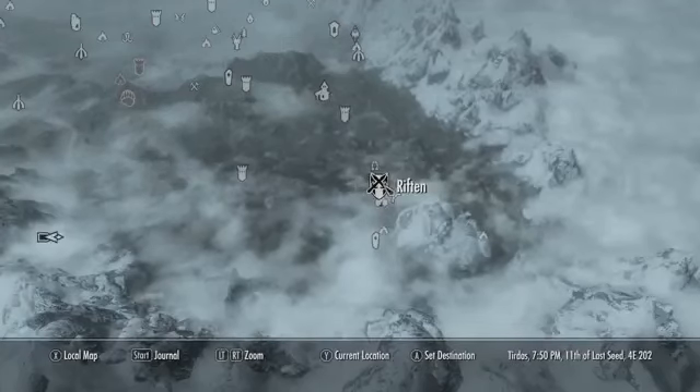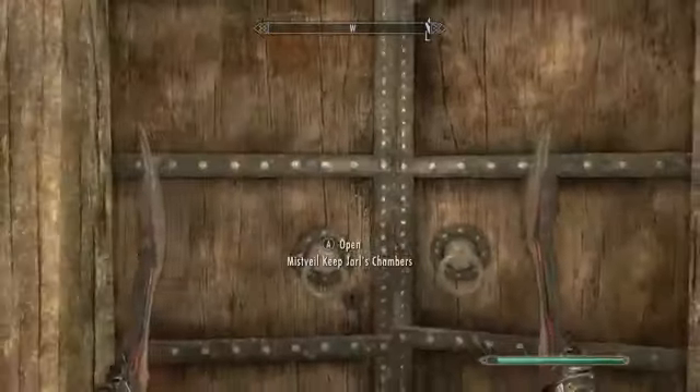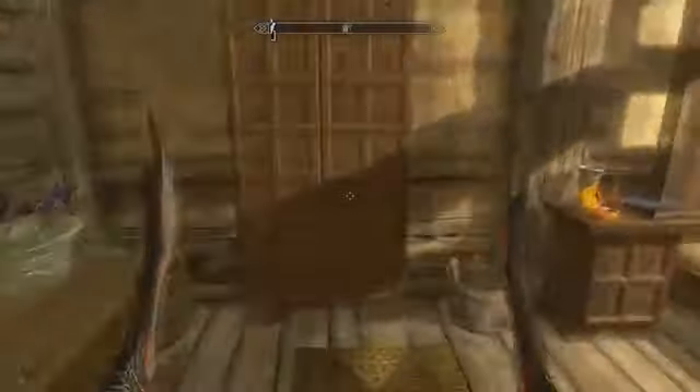For the next gem, go to Riften and then enter the Mistveil Keep. Make your way into the Jarl's Chambers, and then enter the first wooden door. The unusual gem is by the bed on a nightstand.